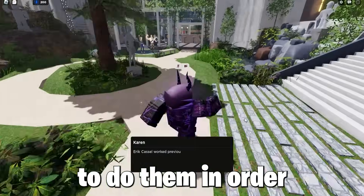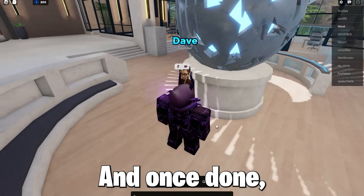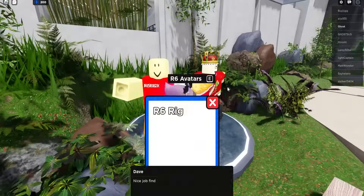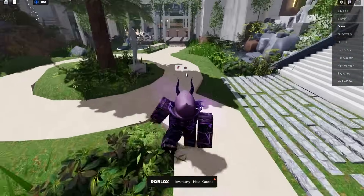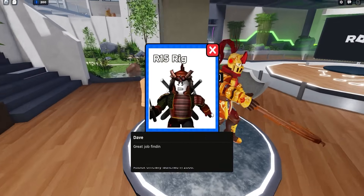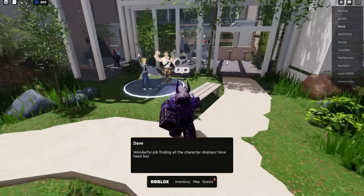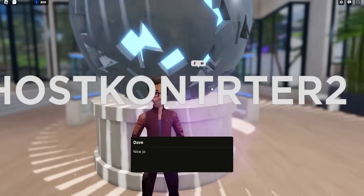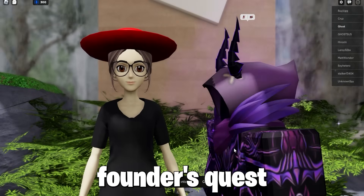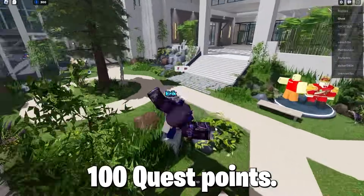Make sure to do them in order, such as the avatars in the courtyard and also one in the building — this one is really easy. Once done, go back to Dave for your free 100 quest points. Then go back to Karen, get the Founder's Quest, and go to the courtyard for one founder. The other founder is Dave, for another free 100 quest points.